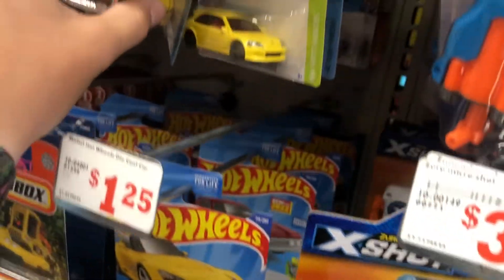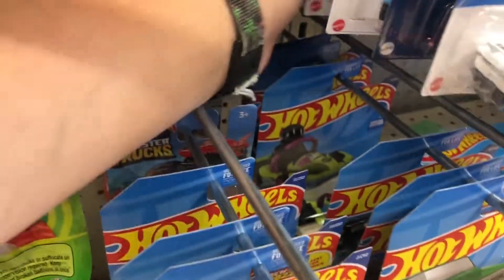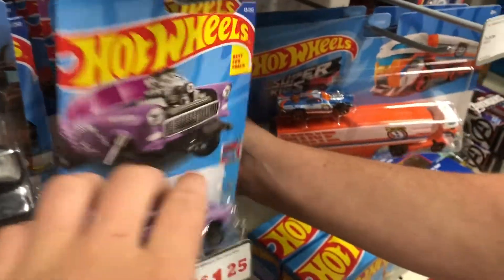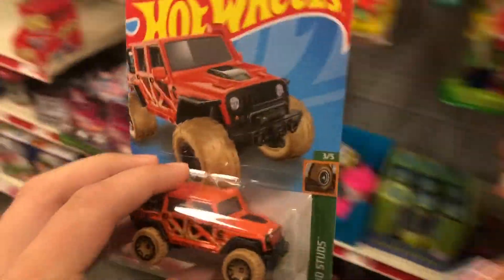Here we are at Family Dollar. It looks pretty fresh though, honestly, because of the fact that the mainline is in here. No super treasure hunt here obviously. So yeah, we got stuffed pegs. We got a treasure hunt — pretty good, that's good. Treasure hunt, we got a couple of Matchbox, nothing special.